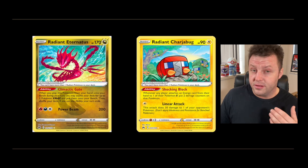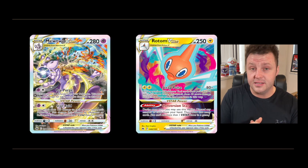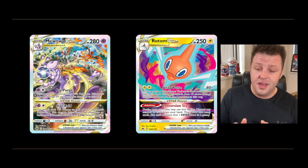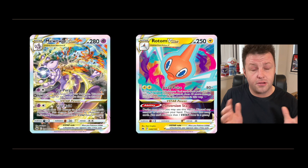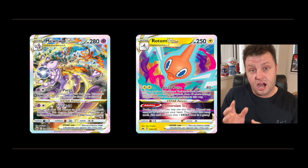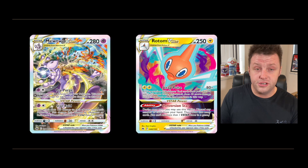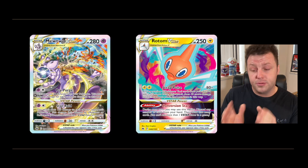Moving on to the V-Star cards — we've got the Rotom V-Star, which is a standard V-Star card in this set, not a Glaring Gallery card. But in the Glaring Gallery we have the Mewtwo V-Star card. If you've got the Charizard VMAX box you'll have seen the Charizard V-Star fighting Mewtwo, which is pretty awesome. I'm happy they've included this and we get to see it in English now — this is a 100% chase card of mine to go with the Charizard I've already got.